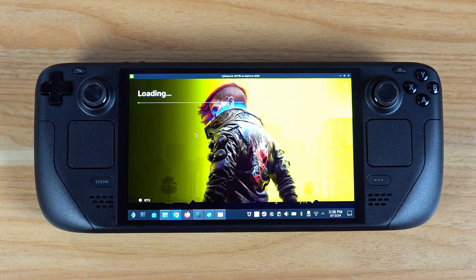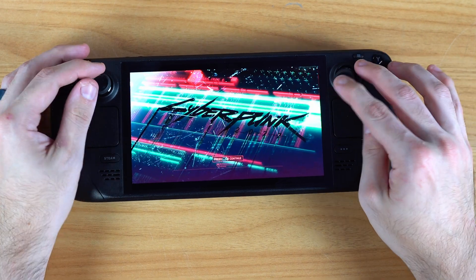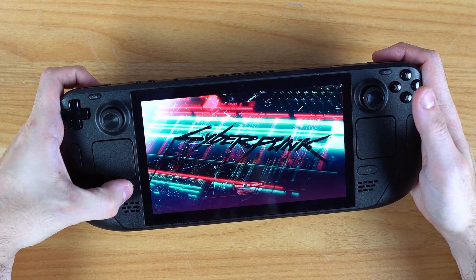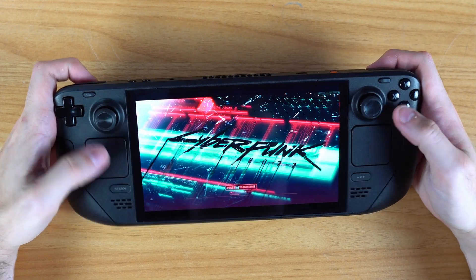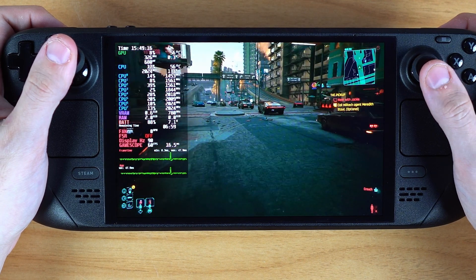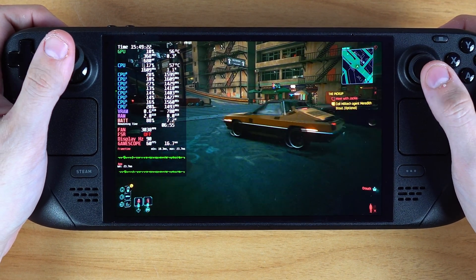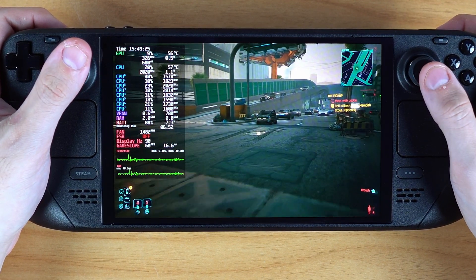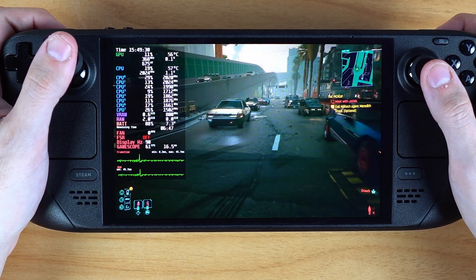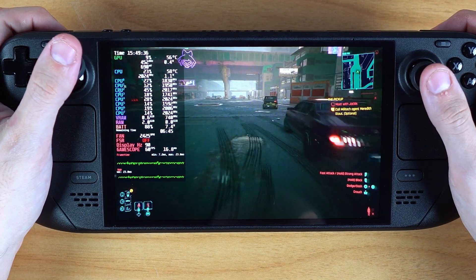So let's try Cyberpunk 2077 first. Getting into the game was relatively painless, but I did have to reboot once because I got stuck on a loading screen that clearly wanted me to press spacebar to enter — it wasn't recognizing that I was on a Steam Deck and none of my buttons were working. But after rebooting, I was able to finally get in. This is looking amazing. I'm running the game at the Steam Deck's native resolution of 1280 by 800 at around 60 FPS, which is twice as much as you'd get running it off the Steam Deck without the cloud. And honestly, if you didn't tell me it was cloud, I don't think I would notice. The textures look good, the latency is just as responsive, and everything's working just fine.